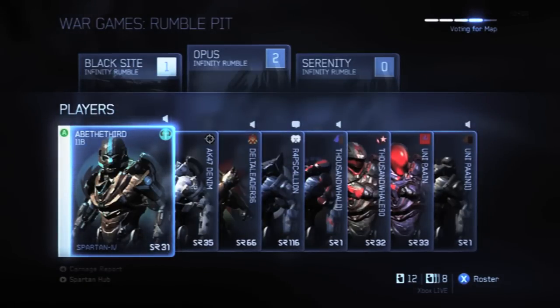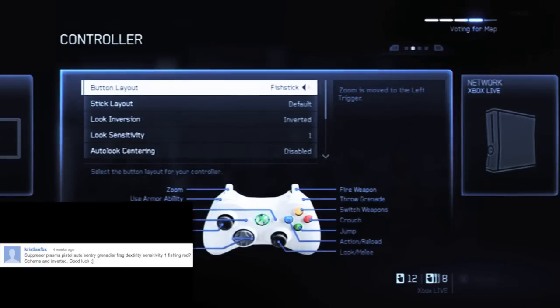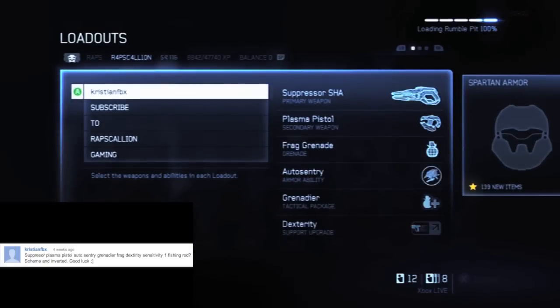Today's episode is brought to you by Christian FBX and he says use suppressor, plasma pistol, auto sentry, grenadier, frag, dexterity, sensitivity one, with fishing rod. We have sure enough suppressor for primary, plasma for secondary, frags for grenades, auto sentry for the AA, and grenadier and dexterity for tactical package and support upgrades.